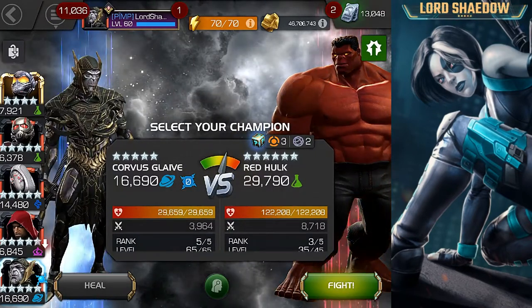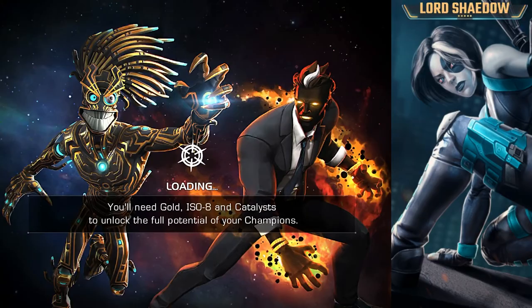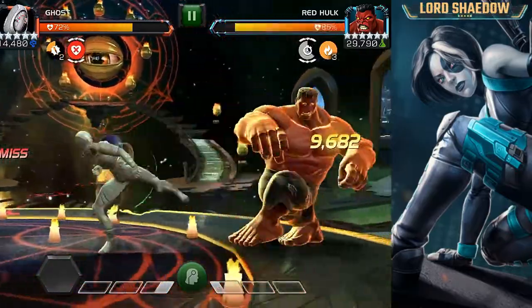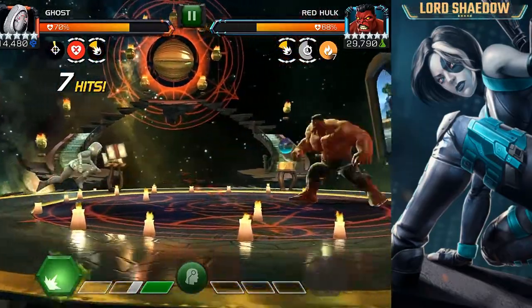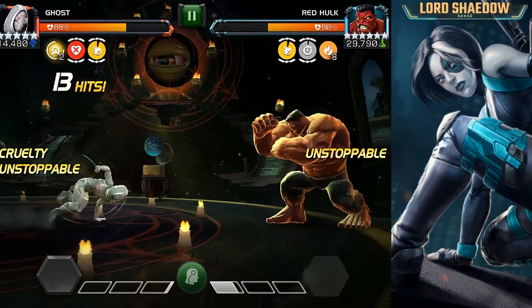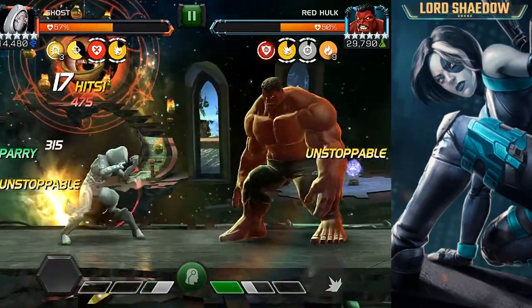I want to make sure I phase and fire my special 2 off at about the same time so I can get all three crits. Most champions in here are not going to handle three crits from Ghost. I'm doing the epic difficulty and it is pretty difficult, so if you're going through here and you don't have Ghost to make it look easy, don't feel bad. Here we go — that brawl node — I thought for sure I was going to get wrecked right there but he did not follow up.